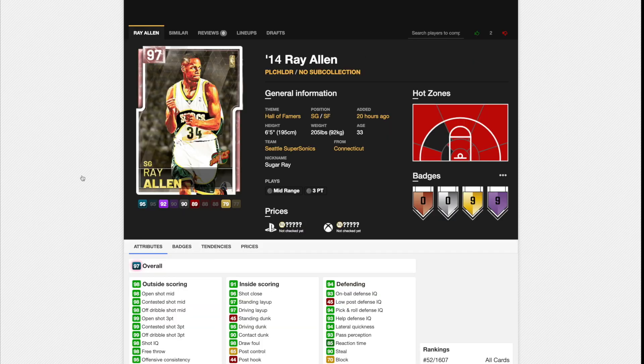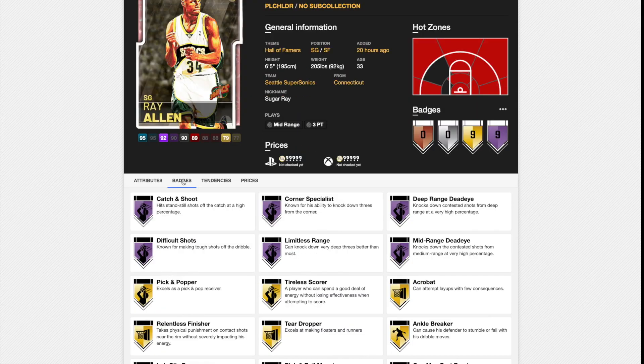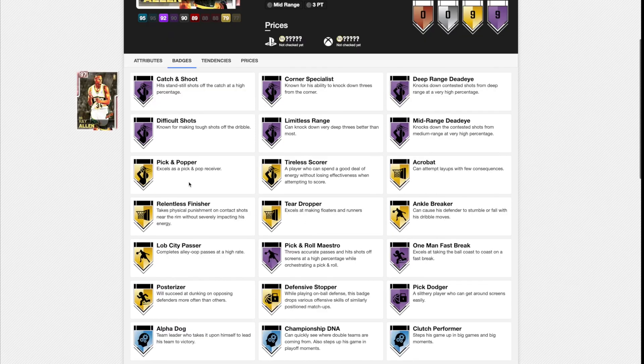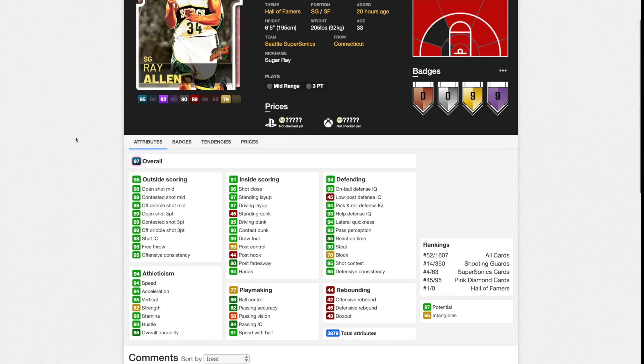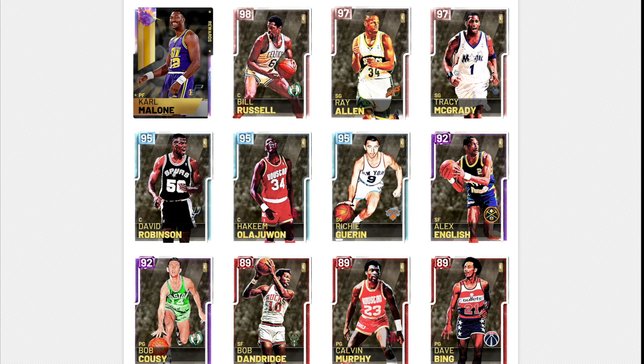Now we're on to Ray Allen. His release always leaves a lot to be desired. However, he does come with nine Hall of Fame badges — basically all the shooting ones as expected, plus Pick and Roll Maestro, One Man Fast Break, and Pick Dodger. He can shoot the ball really, really well, as expected, and is just a really good card. But his release is not great, and TMAC will be the better shooting option overall.